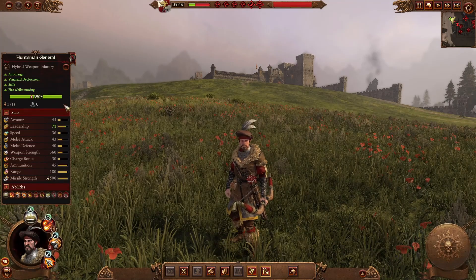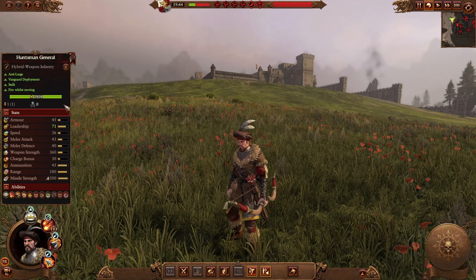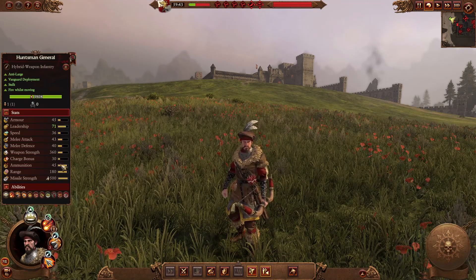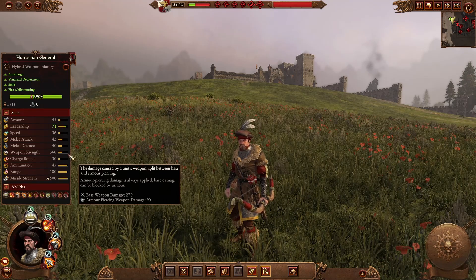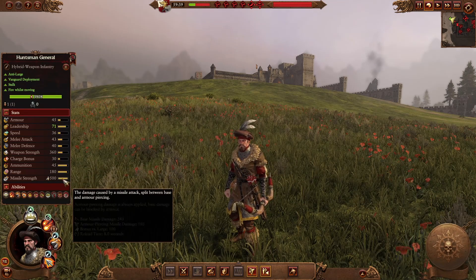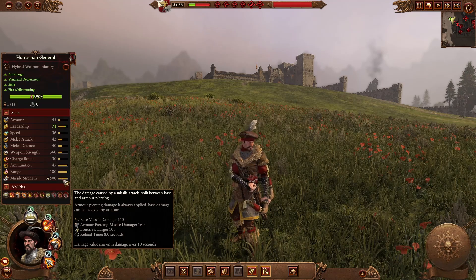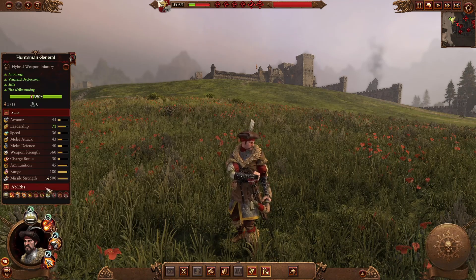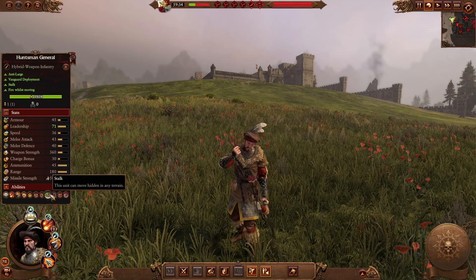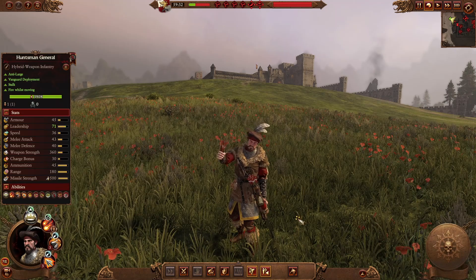The Huntsman General is a basic ranged lord similar to Wolfhart, good at sniping enemy characters, mounts, and monsters. His melee skills are not his main course of action — he can survive a little, but his main use is that missile strength with really good bonuses versus large, to take down monsters, lords, heroes, and mounts. Like Wolfhart, he also has Stalk and Vanguard deployment for tactical advantages on the battlefield.